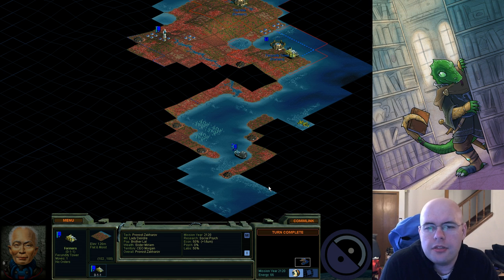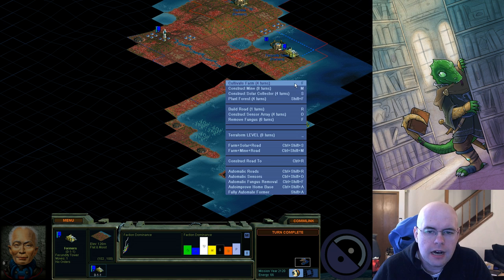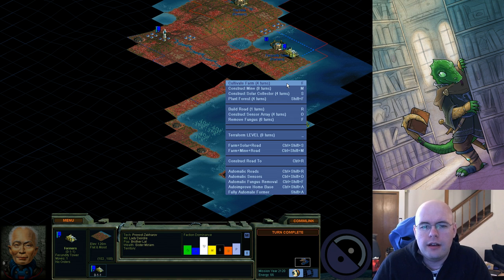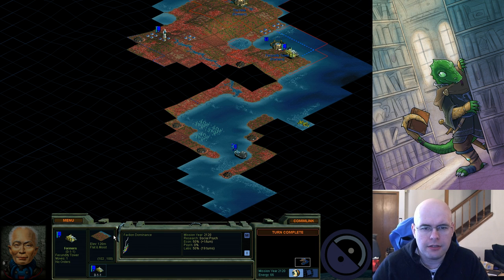Intro to terraforming. There are a couple of basic terraforming operations — you can farm, you can mine, or you can construct a solar collector. Farms add one food. Mines add one resource normally, or plus two resources in a rocky square. Solar collectors add one or more energy for that square based on height — for each thousand meters it adds an additional one energy. So in this case, a solar collector would be plus one energy, a mine would be plus one mineral, and a farm would be plus one food. This square right now produces plus one food.